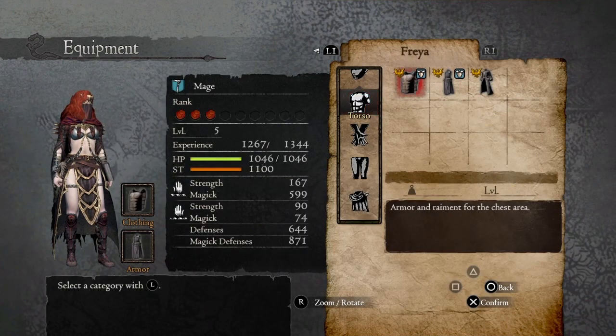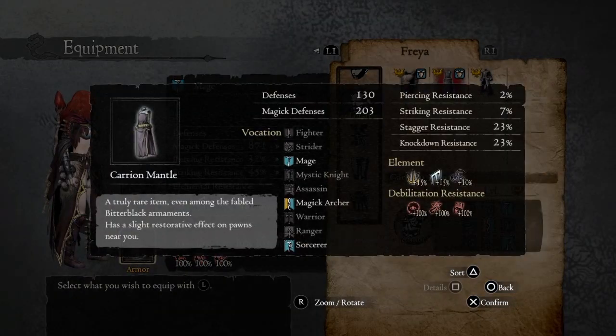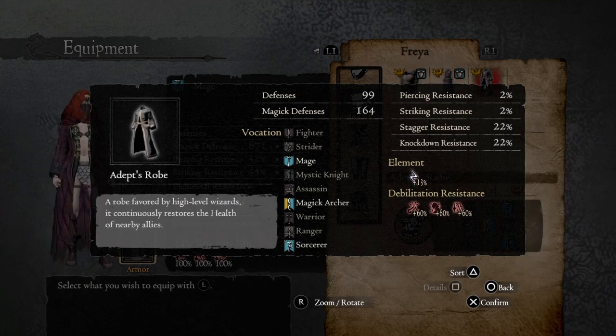For the chest piece we're using the silver chestplate, which has very fair defense and resistance, and the Carrion Mantle with the bonus of a slight restorative effect on pawns near you. That means if you're standing close to this pawn and your health bar is not at maximum, it will slowly recover all the way to maximum at about 4 HP per second. If you don't have the Carrion Mantle with this bonus, you can use the Depth's Robe, which has a continuously restorative effect of 3.5 HP per second.